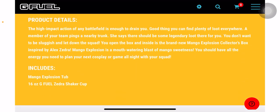Product details: 'The high impact action of any battlefield is enough to drain you. Good thing you can find plenty of loot everywhere. A member of your team pings a nearby truck. She says there should be legendary loot there for you. You don't want to let down the squad. You open the box — inside is a brand new Mango Explosion collector's box inspired by Alex Zedra. Mango Explosion is a mouthwatering blast of mango sweetness.'